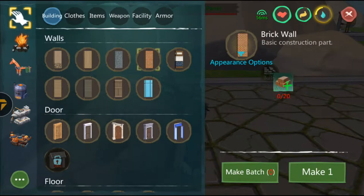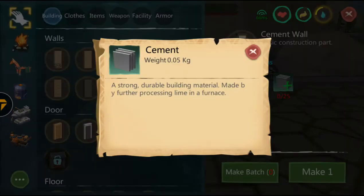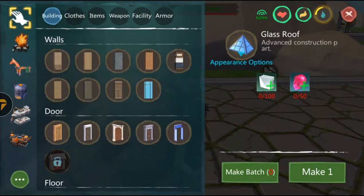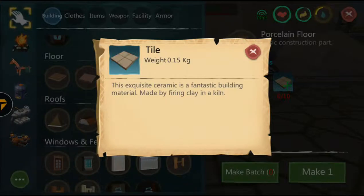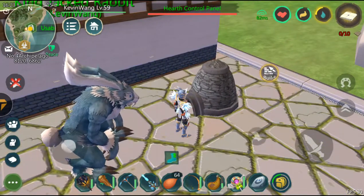I want to explain some things about the buildings in this game and also the necessary building materials — for example, bricks, cement, glass, and tiles.